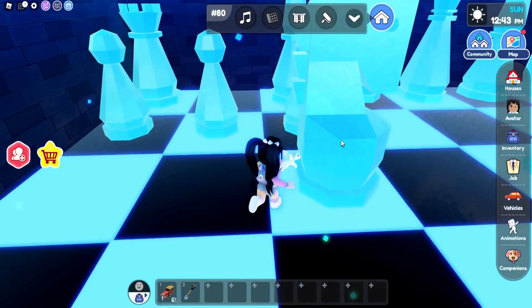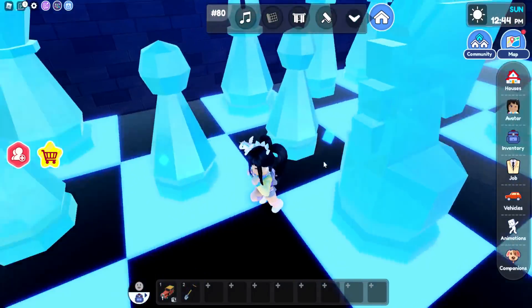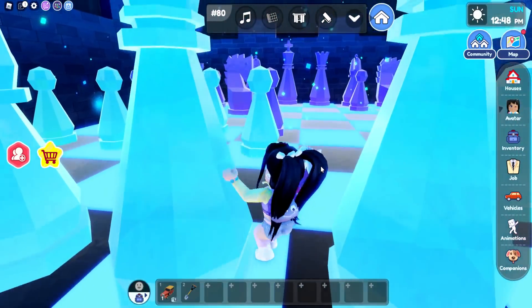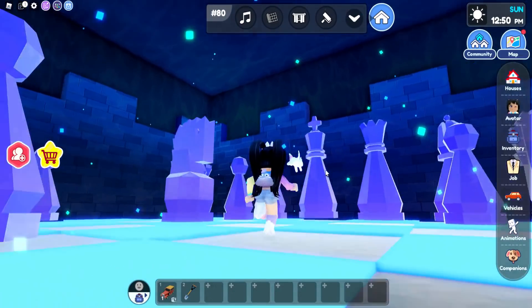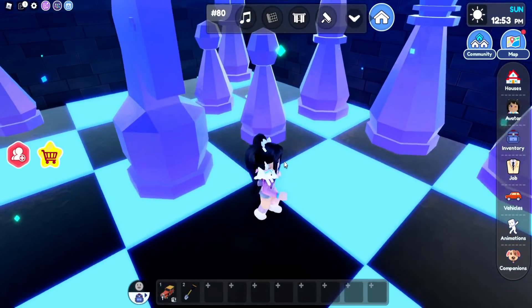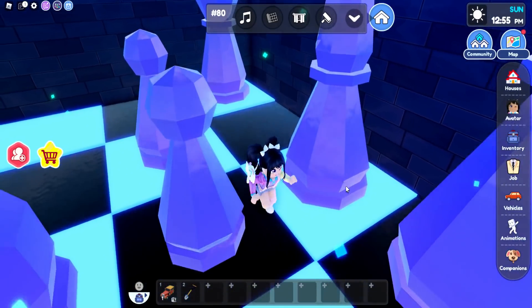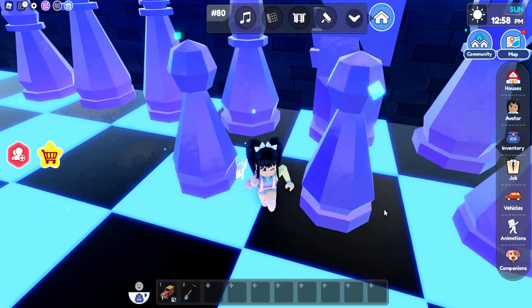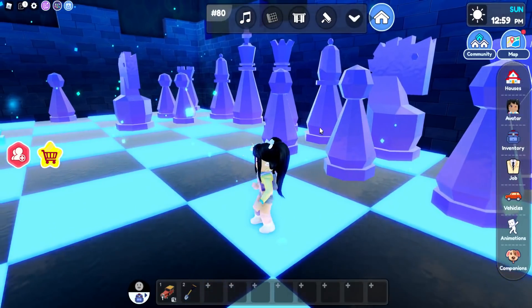That's the car. I want to see if there's anything hidden behind here. This is really, really cool, you guys. Here is the secret room — I just want to go through and see if there's anything we can click. It's like a crystal-y type of little room.